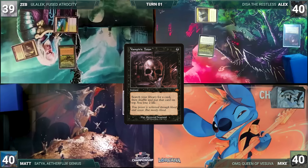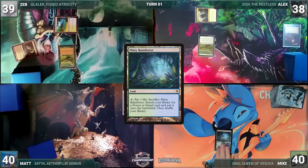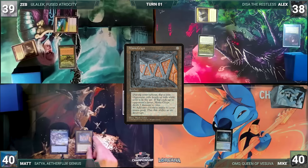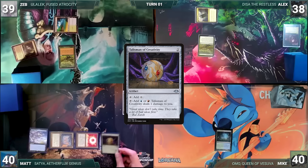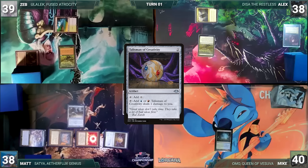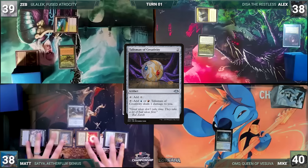Alex fetches up a card onto the top of his library and loses two life, then passes. Mike draws, plays a Misty Rainforest, and ends his turn. Matt draws and plays an Otawara, Soaring City. He casts a Mana Crypt, a Sol Ring, and a Talisman of Creativity. He pays two life to help cast Phyrexian Metamorph, which enters as a copy of the Talisman of Creativity. After a blazing fast turn one, Matt ships the turn to Zeb.